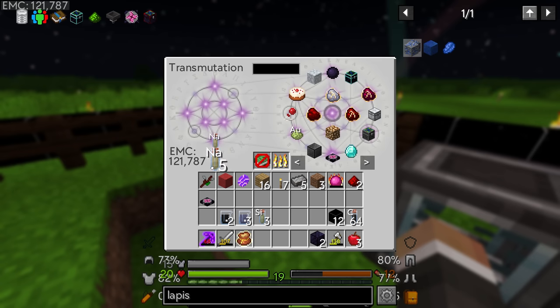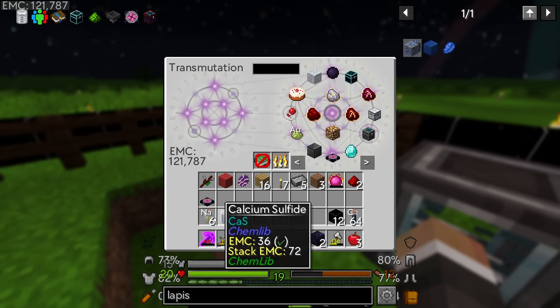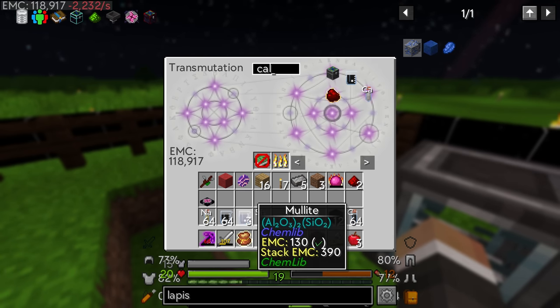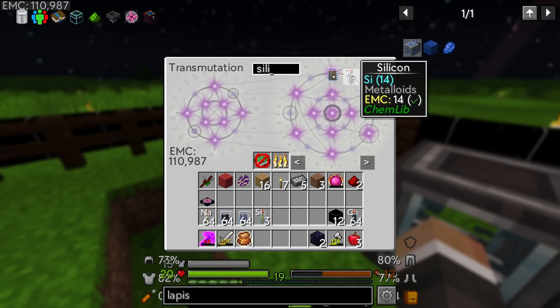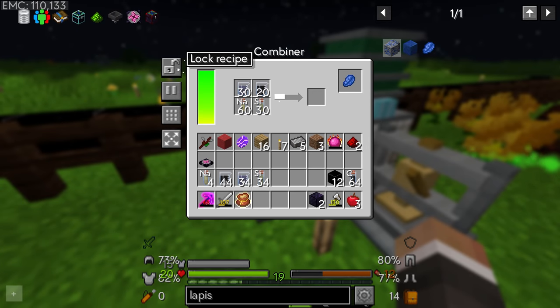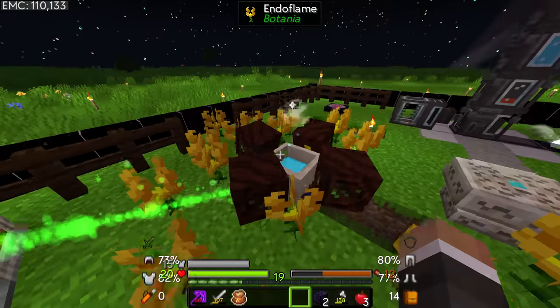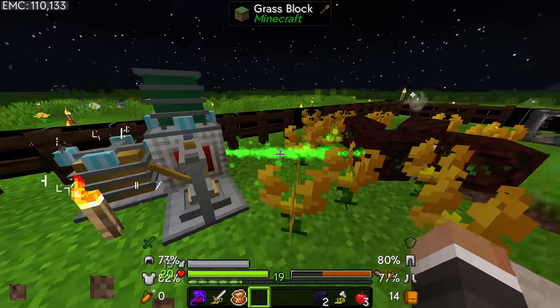Let's take a stack of sodium, a stack of calcium, sulfide, molate, and silicon — they're required in different quantities but we'll start with a stack of each. Going to the combiner, we shift-click to find the lapis recipe, lock it, and this will make lapis for us. Essentially going forward, if we ever want more lapis or redstone instead of focusing on the mana pool, we can use the combiner — a roundabout way of turning our EMC into lapis.